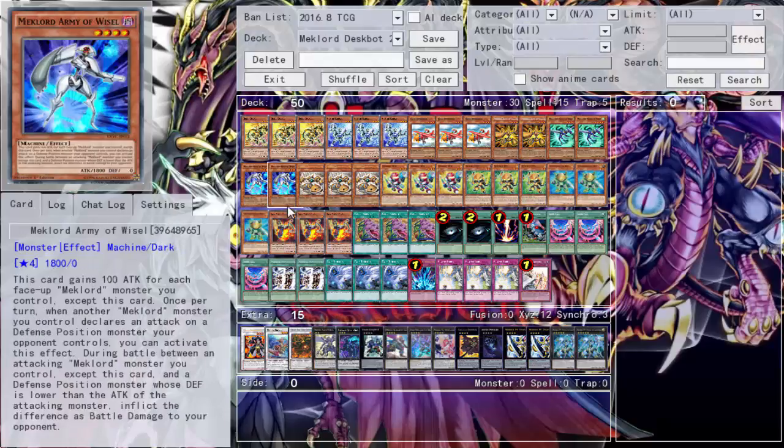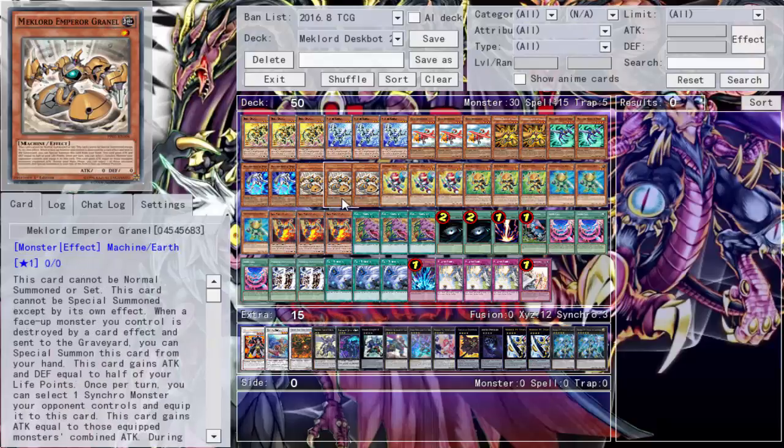We run three Granmarg because Granmarg is very important — he's the heart of the deck. Especially in tag duels where we start at 16,000 life points: when summoned, he gains half our life points, which could be close to an 8,000 ATK beater. I'm not running the other Mechlord that negates spells because I was having a hard enough time getting destroyed by card effect just to summon Granmarg — adding the other one felt too cloggy.